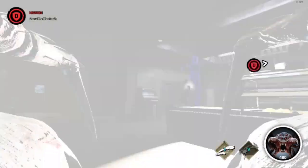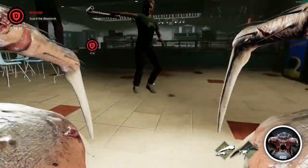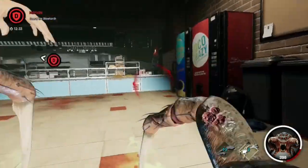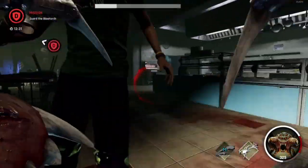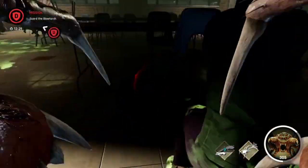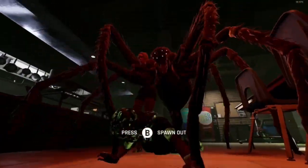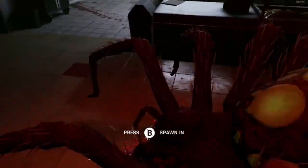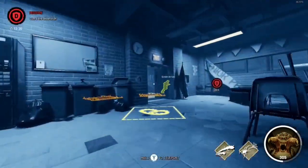I'm going to spray the acid on the ground because they're going to be beating me — there's no way I can spawn out. So I spray it all on the ground, and if they fight me, they're going to lose health. She's dead. They're taking damage — we're all in the acid. Now I'm going to spawn out. Always spawn out when you get a kill.